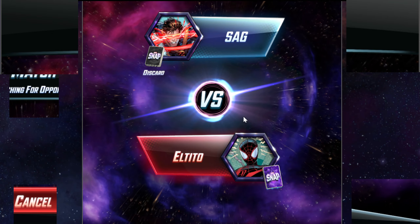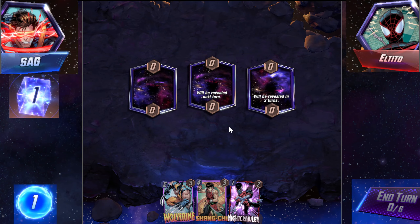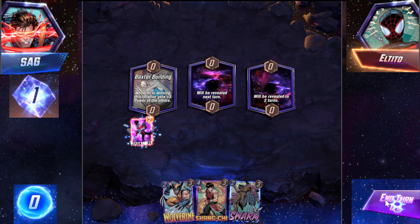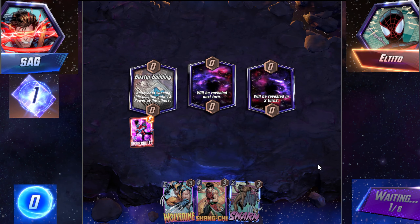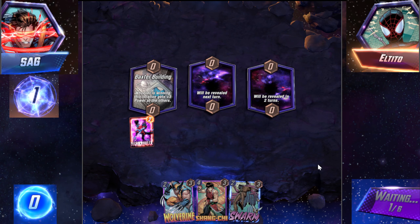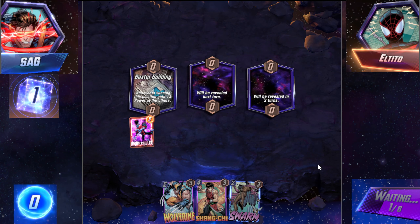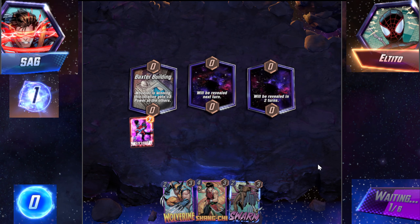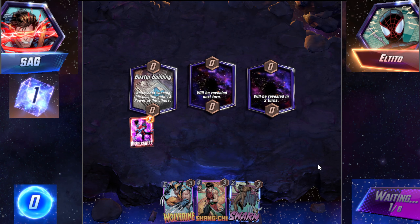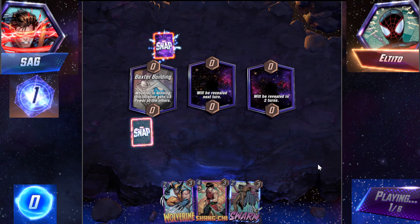I think we'll be able to hit Vibranium before the season ends at the rate that I'm climbing — and the god that I am. As long as I don't play Heimdall into nowhere, we're good. Central Park and the other squirrel locations kind of fuck up this deck because you want a lot of space. The only game that we get double Bar Sinister, we're playing something that can't really use it.